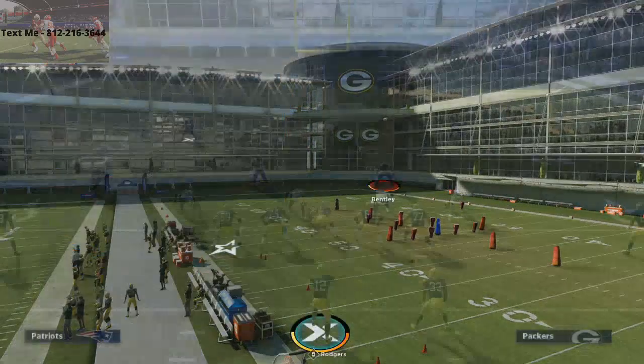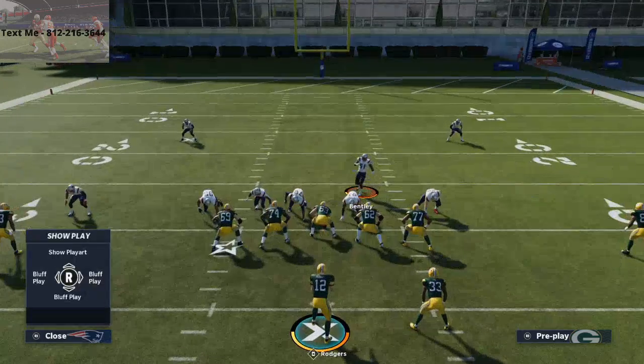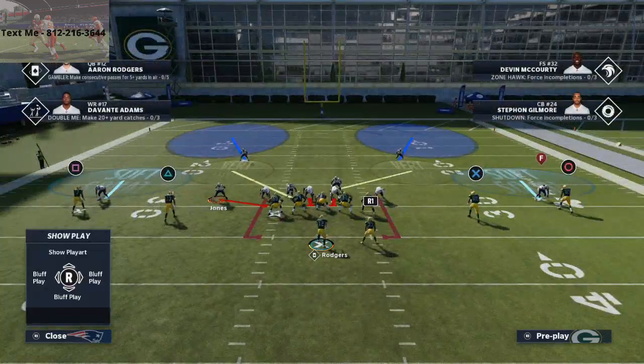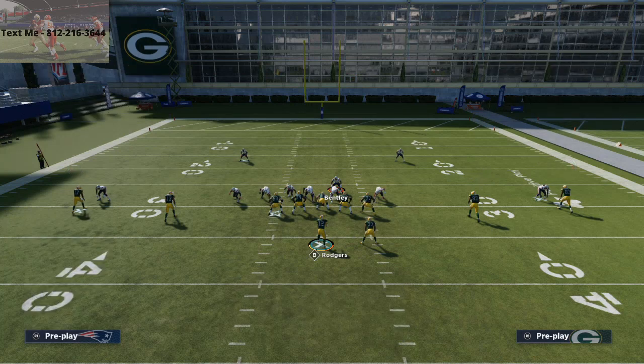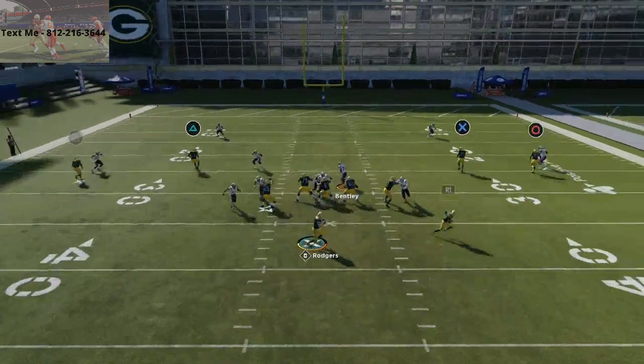I already have my defense set to base align. So all I have to do is pinch my defense, crash my line down, and then from there I'm going to QB contain, slide this guy in off the edge. And then I'm going to user this guy on the right side of the screen here, and I'm literally just going to put him in a blitz angle straight down. I'm going to let him move a little bit, and then as soon as they react to him, I'm going to bail into coverage. So move in a little bit, react to him, and bail in coverage.